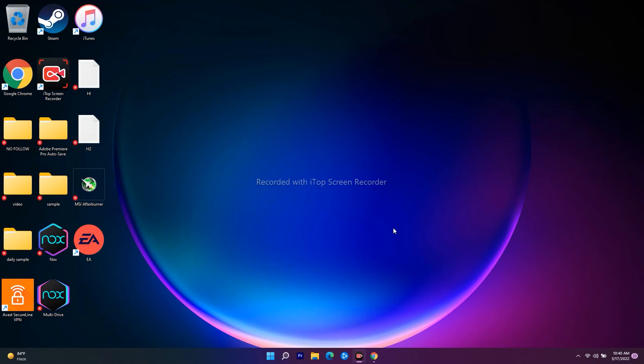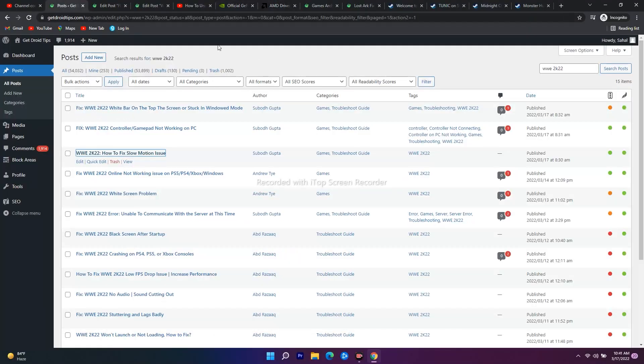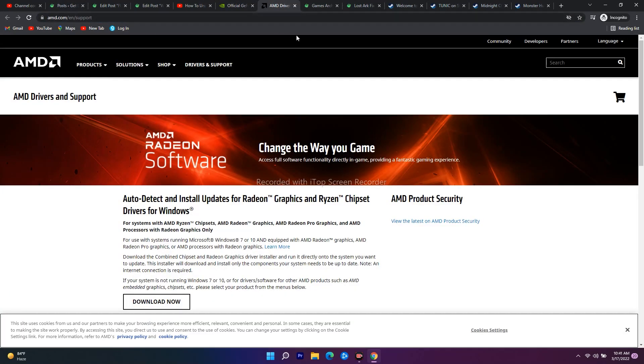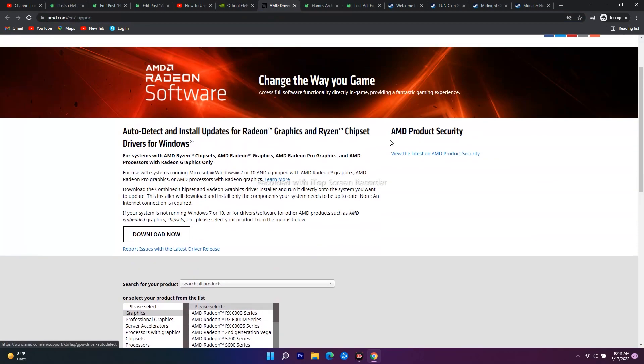If the issue still persists after all these workarounds, launch the game and press Alt + Enter on your keyboard to toggle the display mode. If you're still having the issue, the next step is to update your graphics card manually. I'll provide links in the description for both NVIDIA and AMD drivers so you can update them manually by following those instructions.